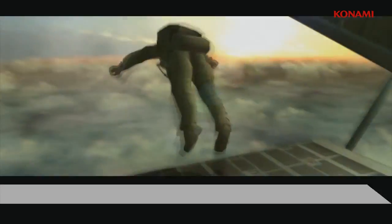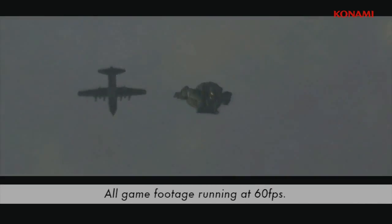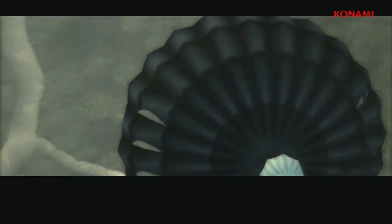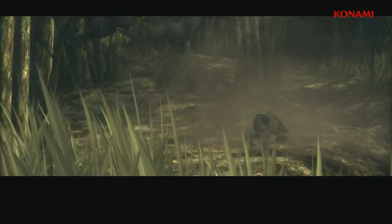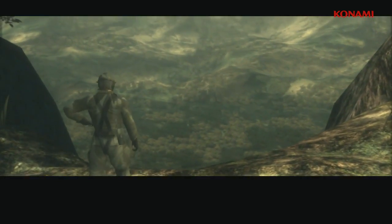So here we are jumping right into it — this of course being the Halo Jump at the beginning of the game. For those unaware, this game introduces Naked Snake, later to be known as Big Boss, and basically serves as the beginning of the Metal Gear Solid Saga. As I come gliding down through these trees, you'll see some cool effects such as light streaming through the canopy, dust, lens flares, and shadows cast on Snake himself as well.